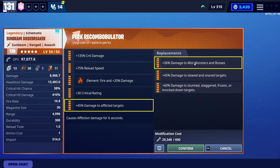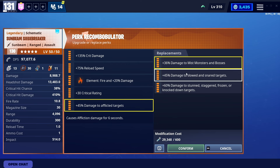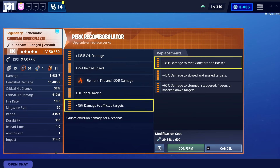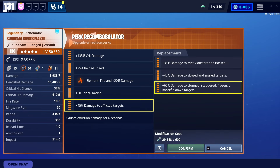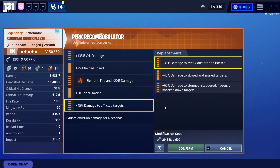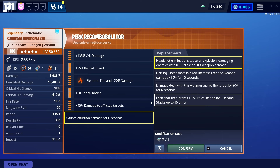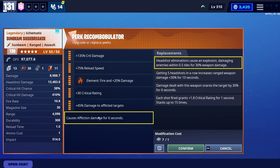Damage to mist monsters and bosses is great, but we want to shoot everything with it. The impact isn't that high on the Siege Breaker, so we're not gonna get much use out of that perk. We're not slowing or snaring targets — we're afflicting them — so obviously we're gonna go damage to afflicted. The sixth perk options: one is pretty bad, one is okay if you know how to aim, the snare is solid, but Affliction just does so much damage. Crit rating is also pretty solid, but Affliction is such a strong sixth perk that you might as well just use it.